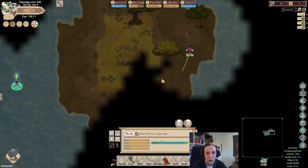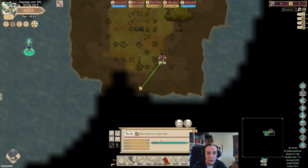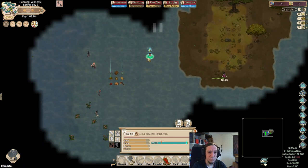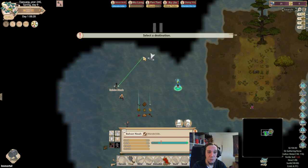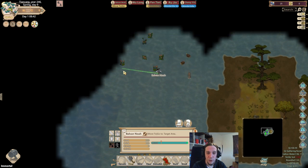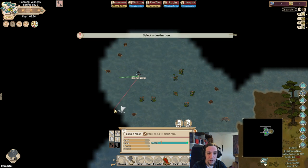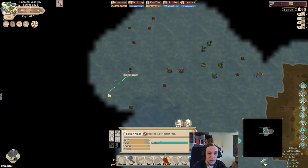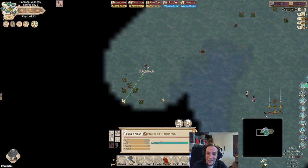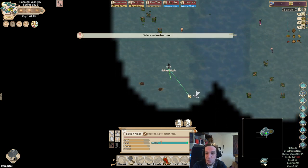I'm taking it slow right now and I want to check out where we're starting. In my other series I had a lot of fast forwarding, but here I think I want to be a little bit more careful. Ain't much land here. Noah's vision range is something else. I did expect a little bit more, but the center of the map seems to be solid water.